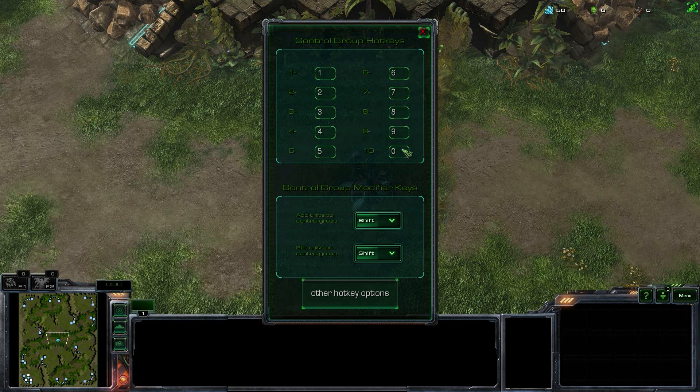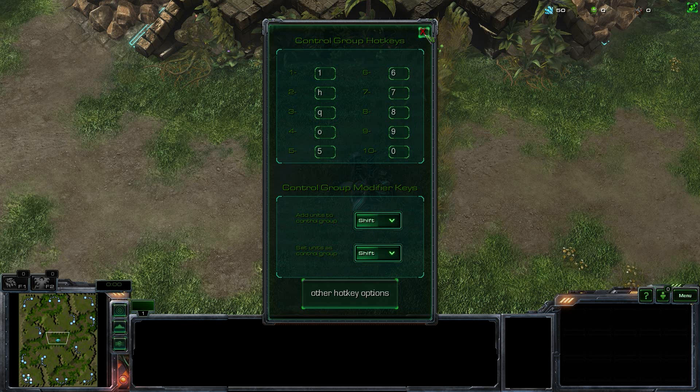As you can see, it's set up as the default values, but if you use a custom control group setup, you're going to need to input the values in the appropriate places. Once that's done, click on Close. Don't worry, you're only going to have to do that once.